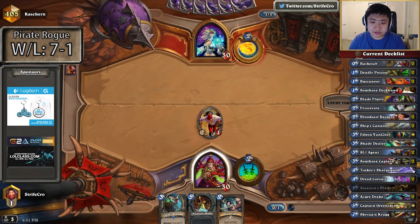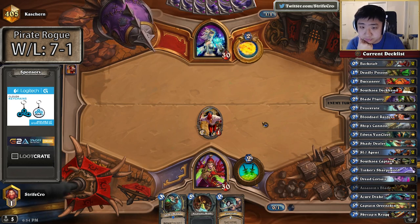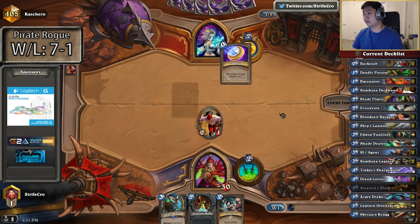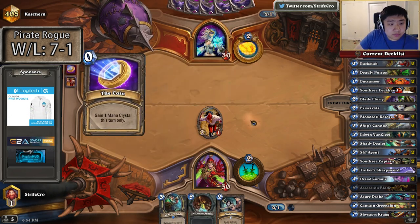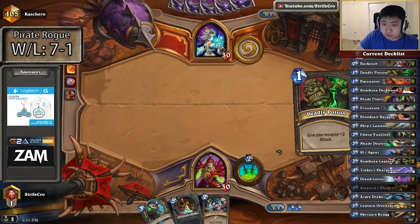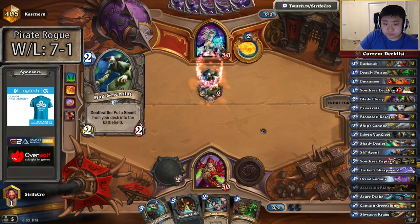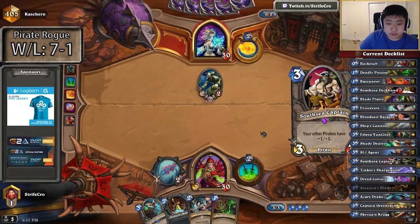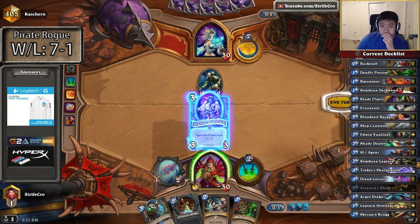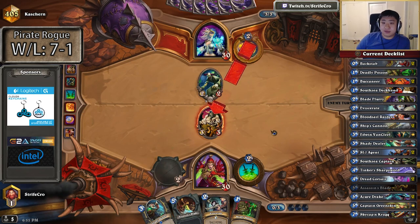Actually I need to play Southsea — that can't be turn 1. I was thinking maybe I can use it on turn 3 for removal but that doesn't really do much either. I'd rather force the coin. If you play a Mana Worm I can kill it with the hero power. If I pass turn 2, dagger. Yeah, this just doesn't deal with Mana Worm very well. How do I want to do this?